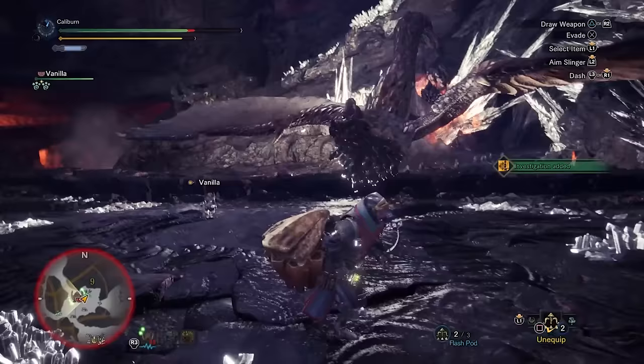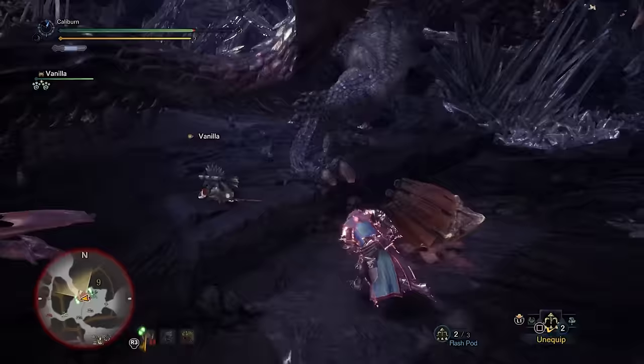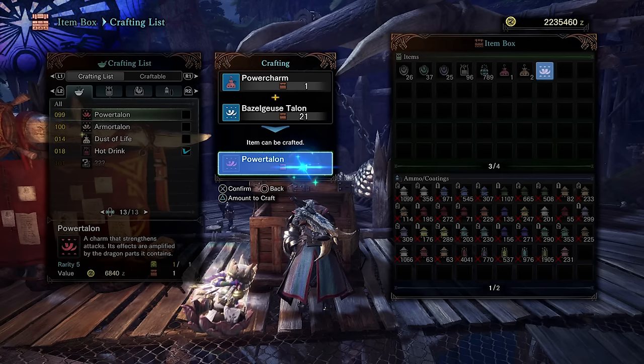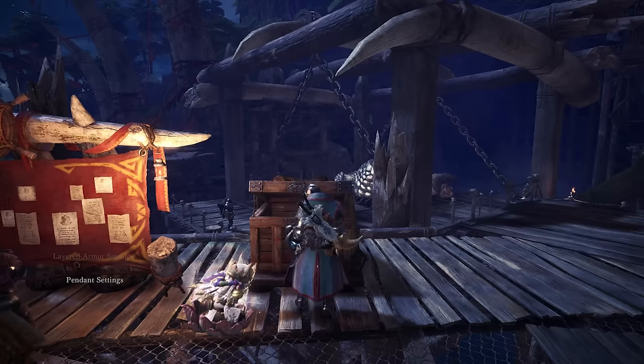This is optional and you can always come back to it after you hit Master Rank, but you'll want to hunt a high rank Bazelgeuse at some point. You can combine a Bazelgeuse Talon and your Power Charm to make a Power Talon that provides you with a stronger bonus to your attack power. This actually stacks with a Power Charm, so purchase another one from the Provision Stockpile. Then upgrade your Armor Charm in the same way and purchase a second one.